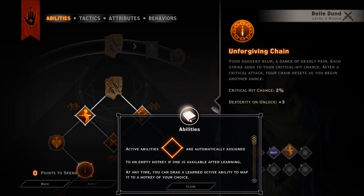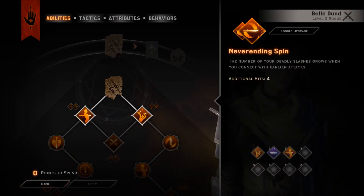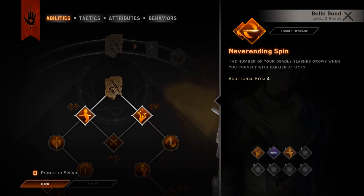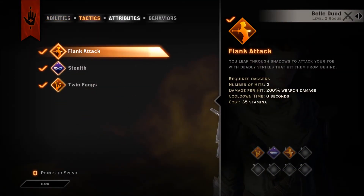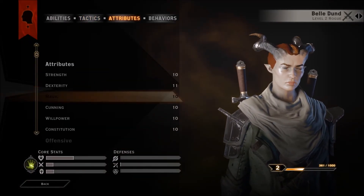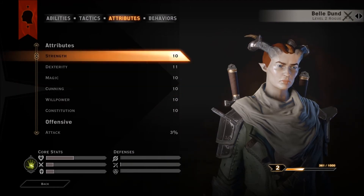Going with the flank attack active abilities. We only get eight abilities, which is weird. I think in the first game they gave you the entire upper hotbar to just place whatever you wanted, and then the second game limited it down to like nine or ten, and now they're limiting it to only eight. But we didn't have to upgrade attributes.